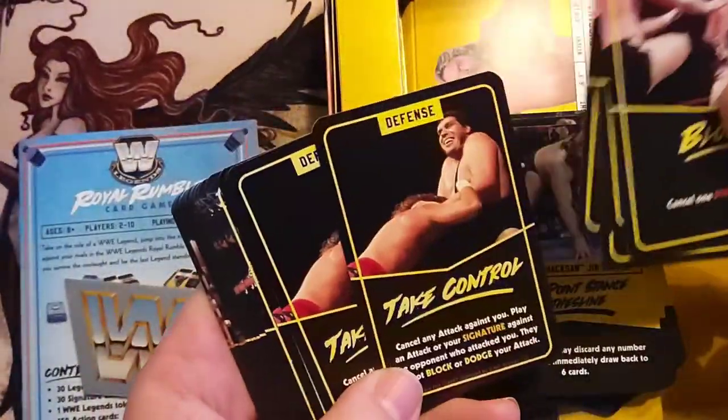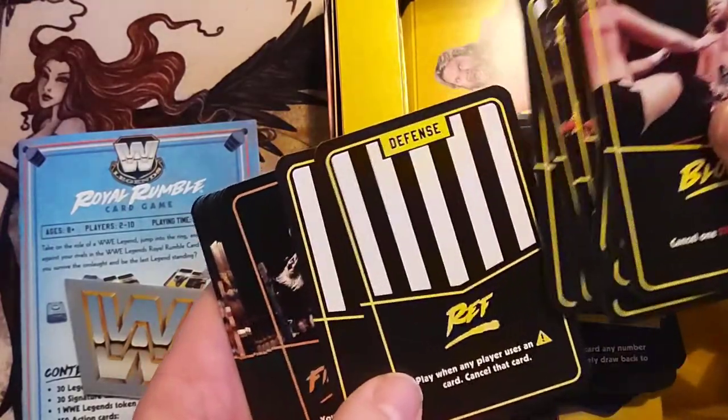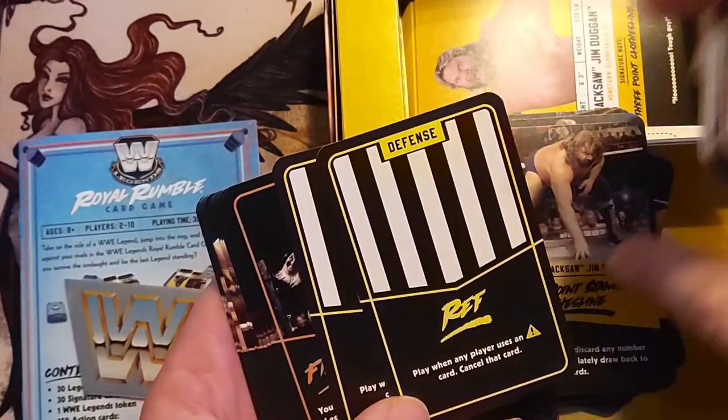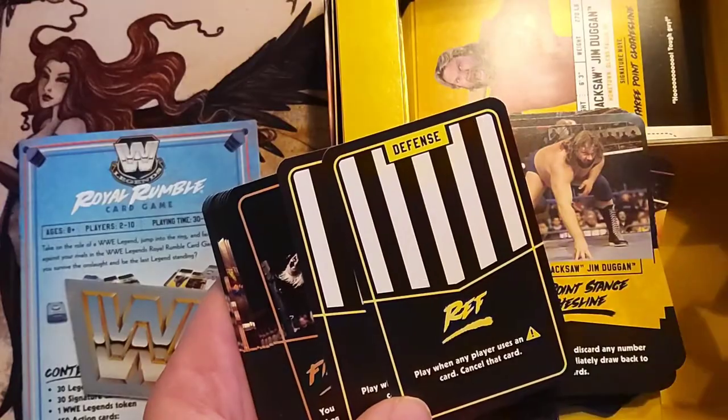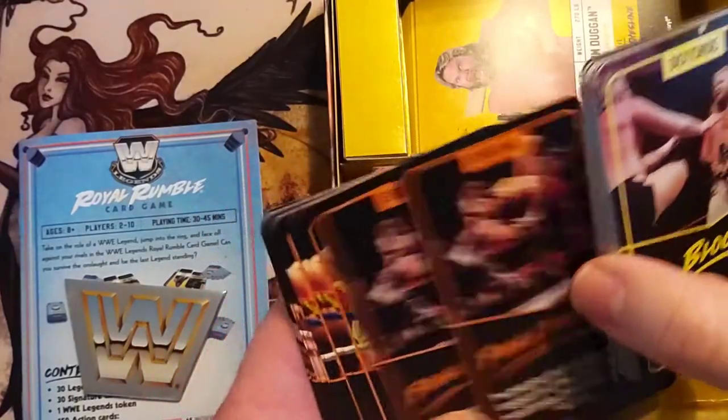It looks like you've got a lot of blocks, ticks, dodges. And ref cards — play what any player uses. Looks like a cheap trick card: cancel that card.